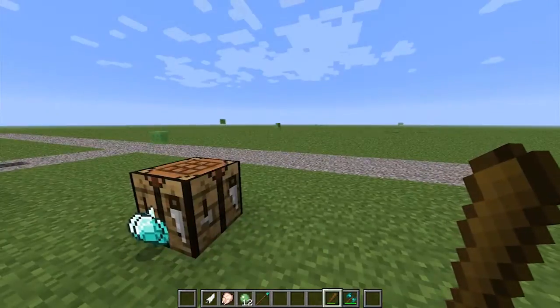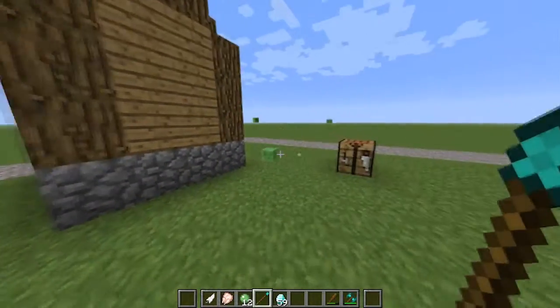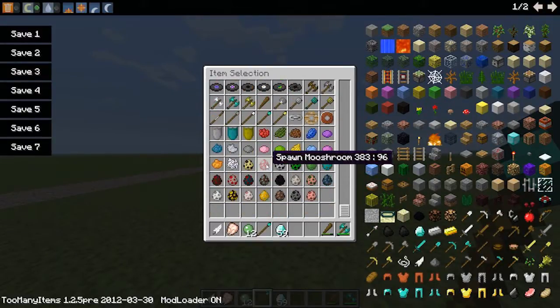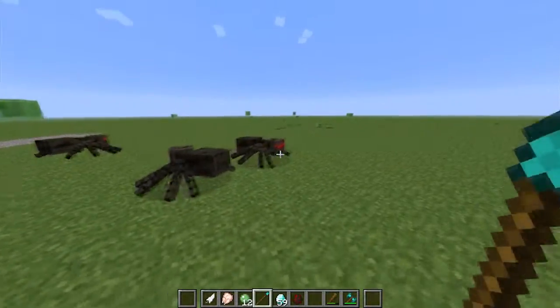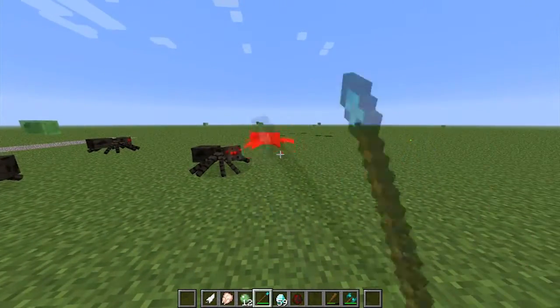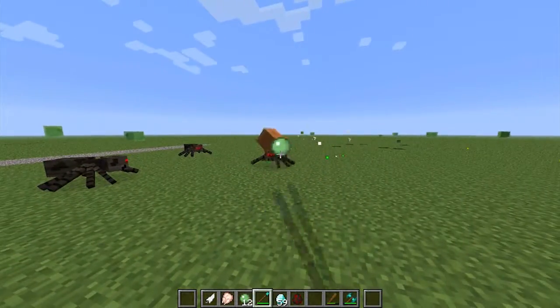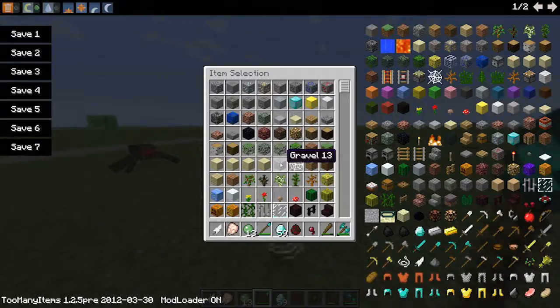What the spear is — it doesn't do much damage, it still does two hearts — but the range you can reach is enormous, much further. Let me get some mob eggs. We'll spawn a spider. Place a couple of them down, and as you can see, I'm able to hit that one over there from a much greater distance — that's at least seven blocks. So you've got no chance of getting really hit by anything, and it's so much better against creepers.